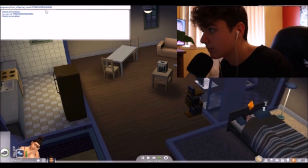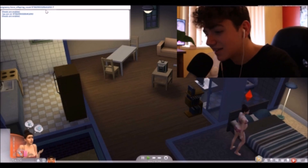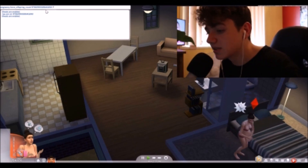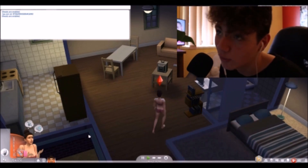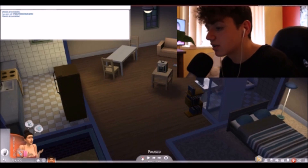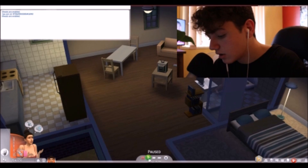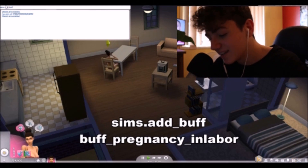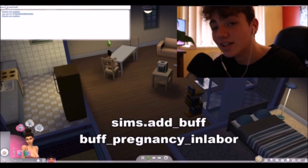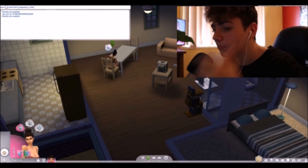Right now I'm going to do about seven babies, because why not. So I'm going to click that. Now that's been set in, what we want to do now is put in my other cheat — this will also be in the description below. It's just: sims.add_buff buff_pregnancy_inlabor. And you put that in and boom.